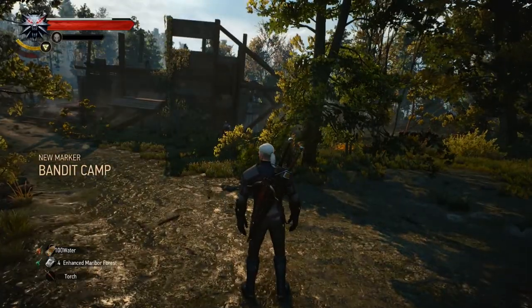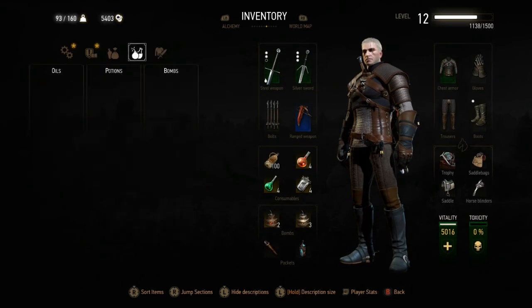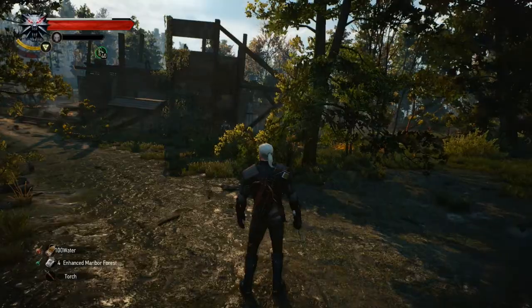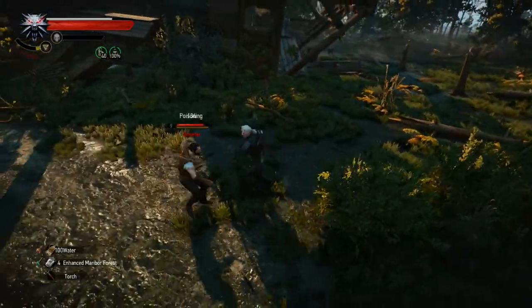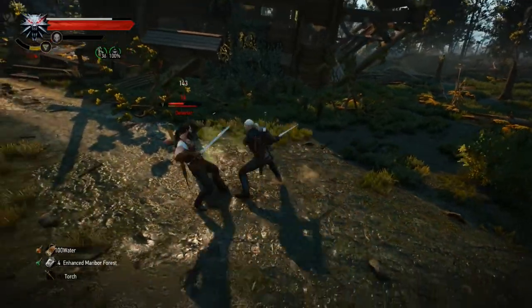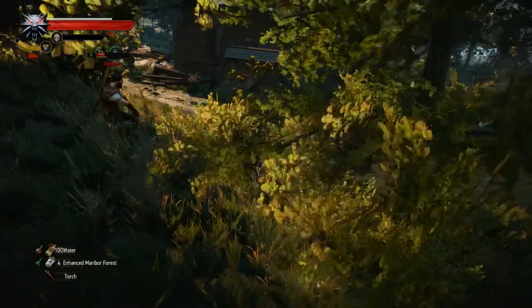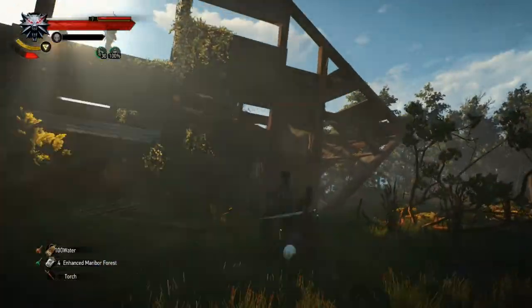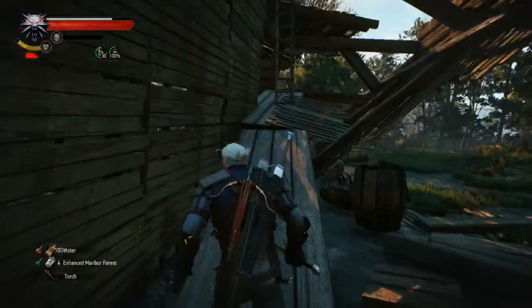We are down here near the Reardon Manor, going to take out this bandit camp. We've just been exploring and trying to find money, glyphs, looting. Now we've come across this bandit camp, and hopefully they have some cool stuff we can take. But we've got to kill them all first — and that's half the fun, killing bandits.